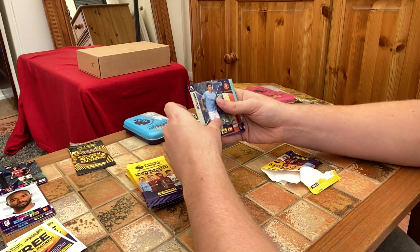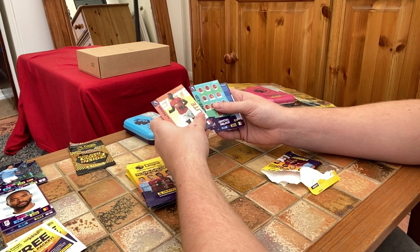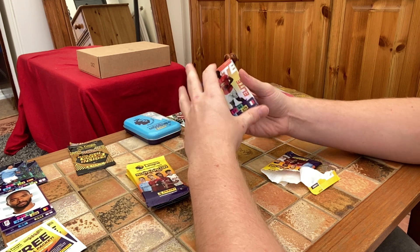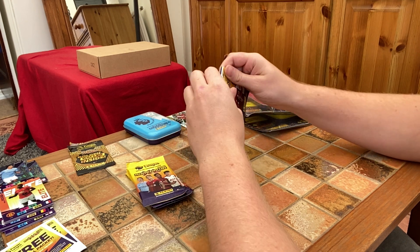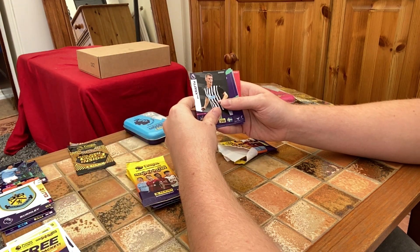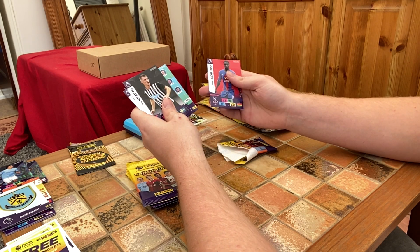We've got a Cavaliero, the Everton badge, a Doi, Moutinho, Norwood, and McTominay — lovely. Oh very nice — we've got a Rodrigo Game Breaker and an Elite Pogba, really nice. On the Elite cards this year I really like the design. We've also got a line-up for Palace, Connolly, a Barnes, Nicolas Pepe, a Burnley badge, and a Krath.